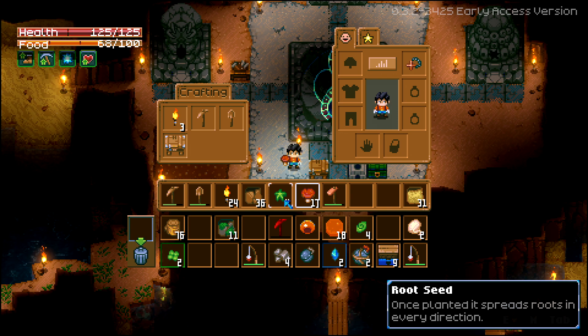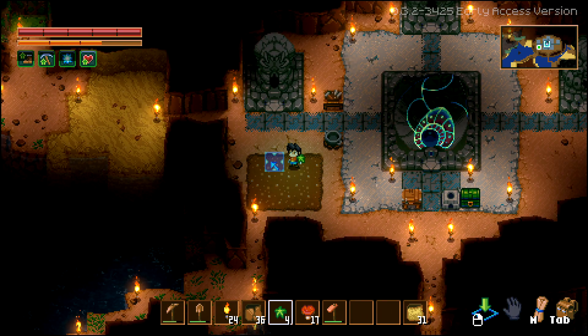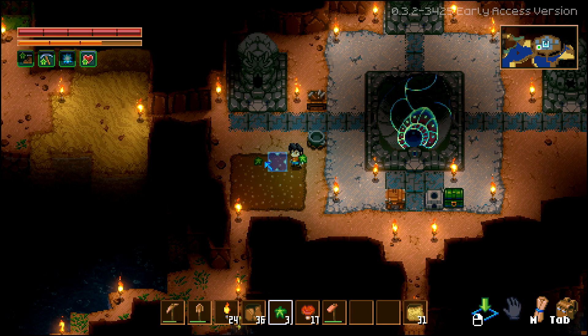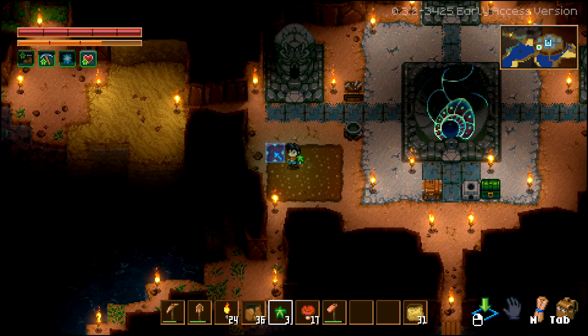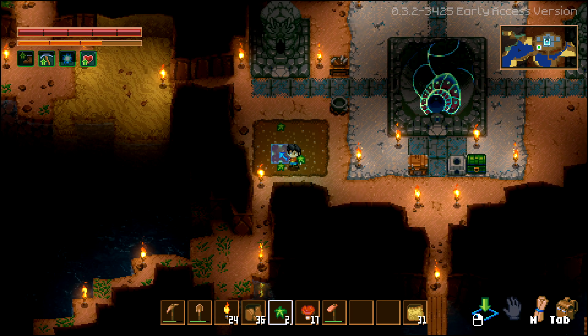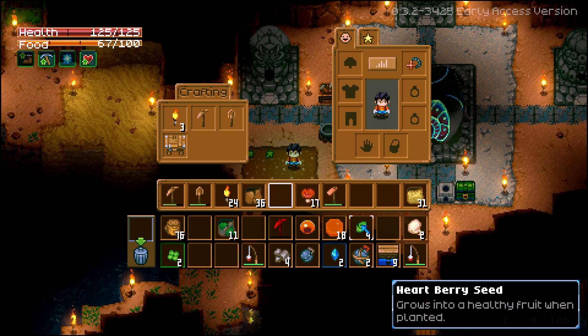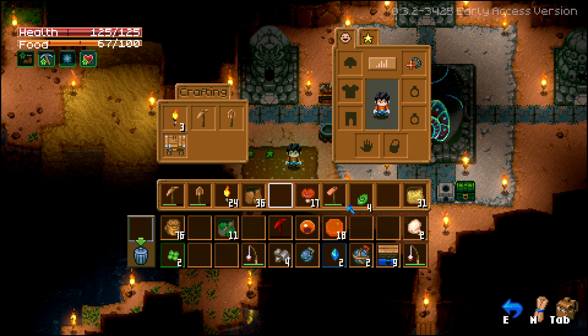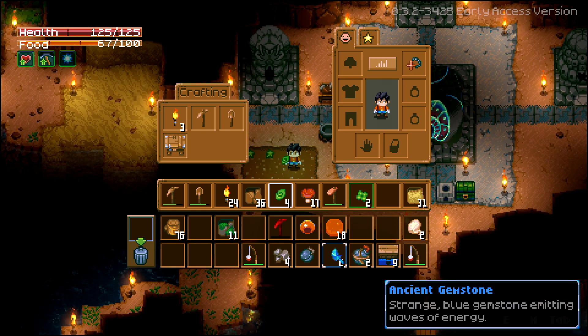I wanted to investigate farming. Do I just wait for it? No — it can't be that simple. We'll plant these. What else can we plant? Heartberry seed — we can plant these. Wait, an ancient gemstone — 'emitting waves of energy' — doesn't the core thing need energy? It seems to be powered down.